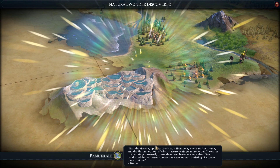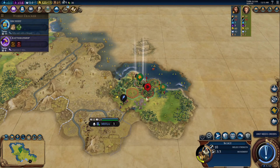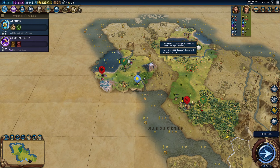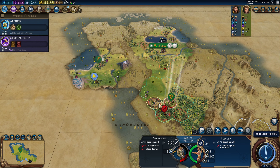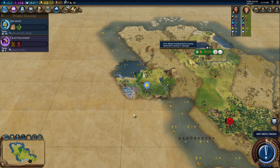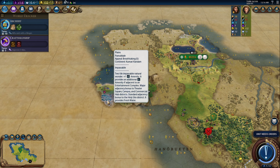There's Pamukkale — this one gives you adjacency bonus. And there's Hermetic Order, which is a good runner-up for a diplomatic victory. I'm going to get the kill with the scout. She took the goody hut, which is unfortunate. So I can move over and clear the camp or get the kill on the spearman — I think I'd rather get the kill on the spearman than clear the camp. I'm going to move over here. I'd probably settle this city third. This wonder provides a major adjacency bonus to Theatre Square, Campus, and Commercial Hub Districts, and a standard adjacency bonus to Holy Site District. It also provides fresh water.